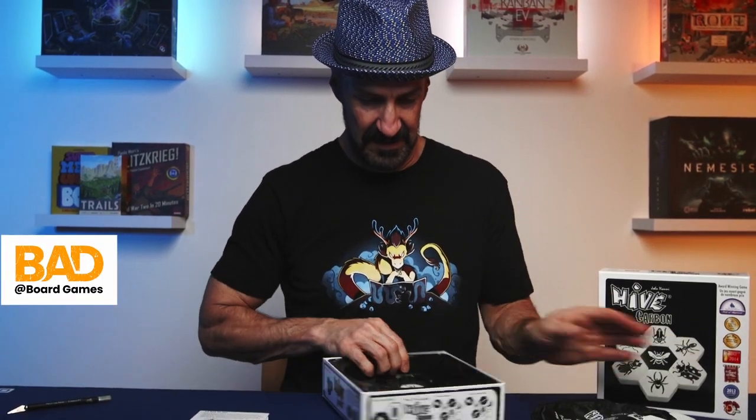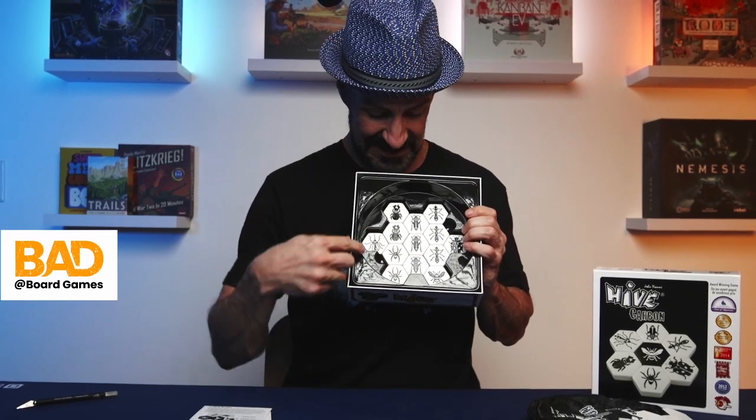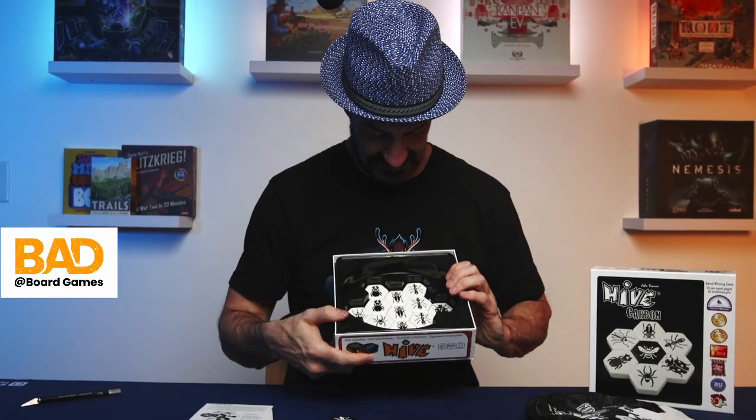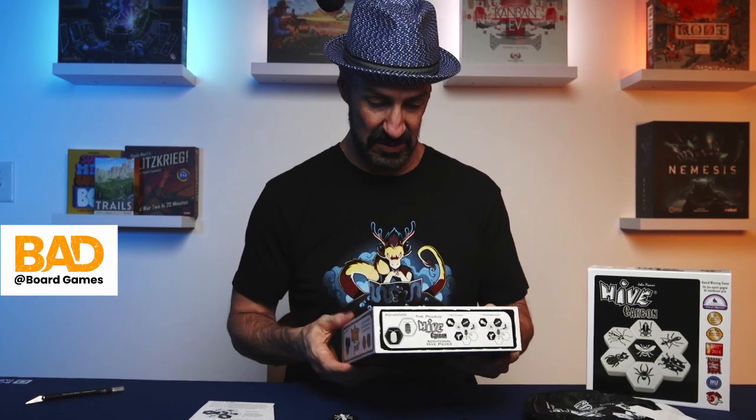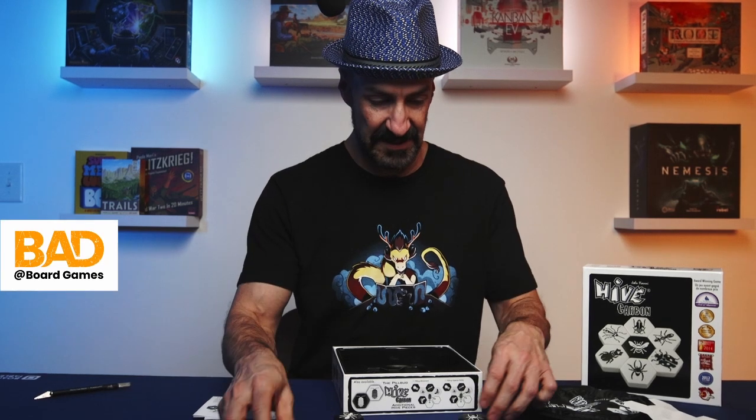Got a second layer down here. So you have team white bugs and team black bugs. And then this one comes with mosquito — looks like it has a ladybug. It has expansions to it.